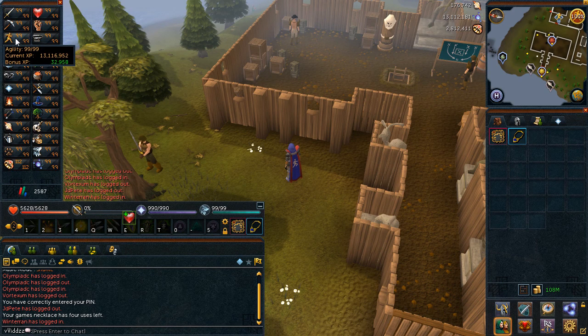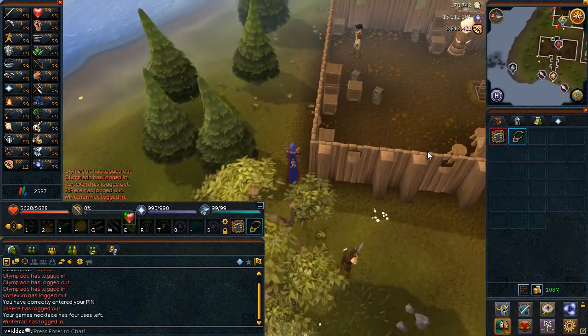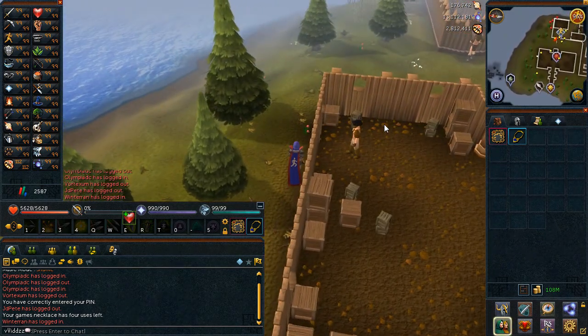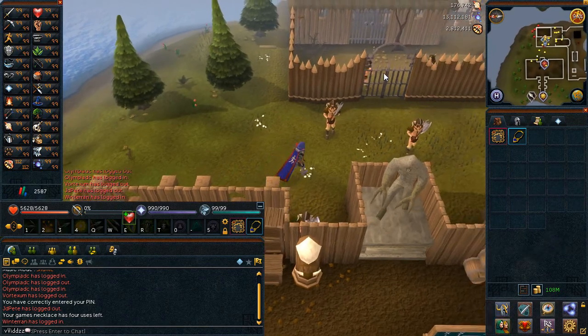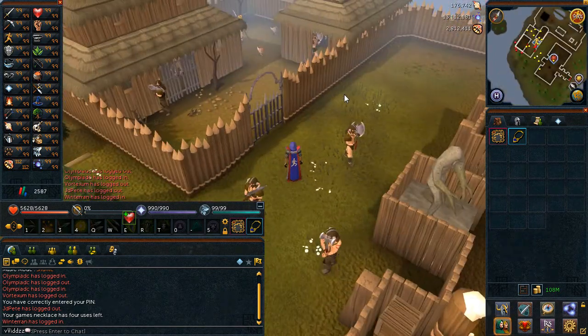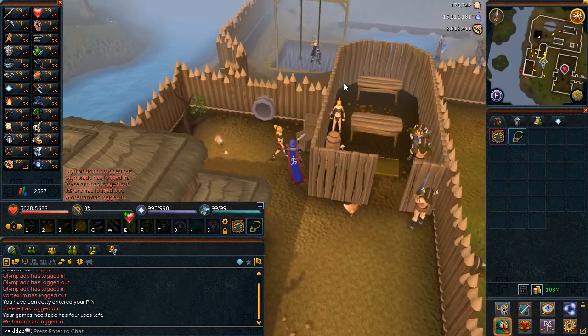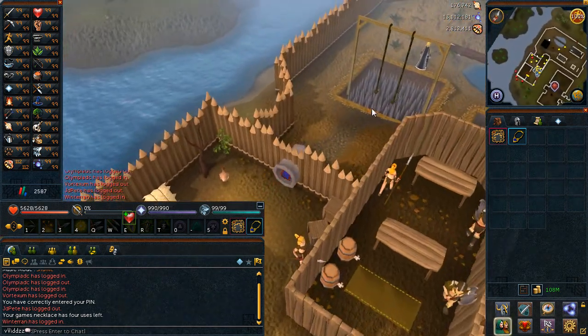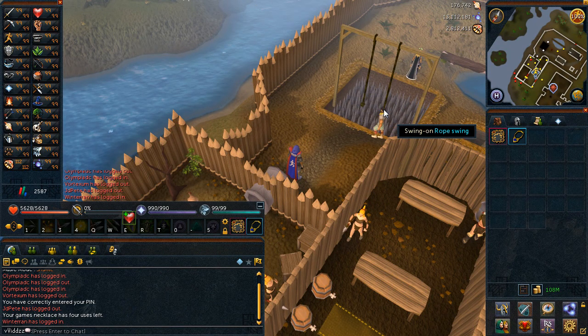If you were to do 200 million Agility, just use Silverhawk Boots. But basically from about 50 to 70 I was on the Wilderness course. This took about a week or two. It wasn't too much of a pain — the Wilderness course was very bearable.